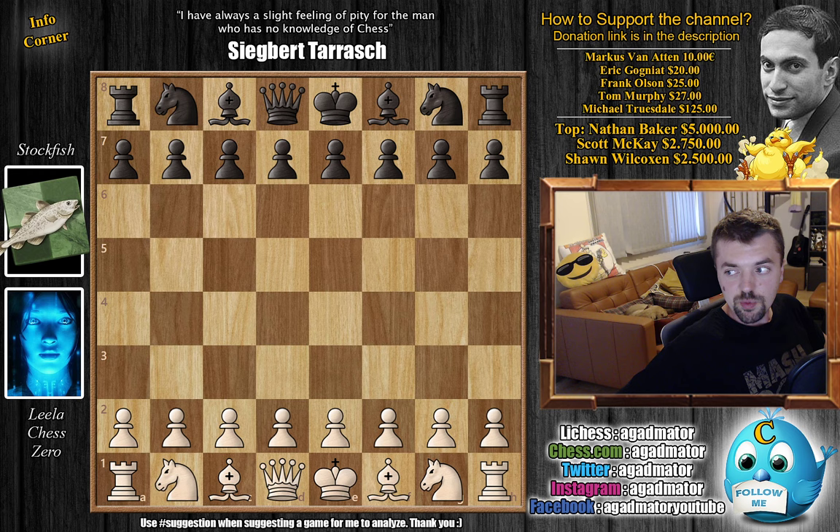Hello everyone and welcome back to the TCEC Season 17 Super Final in game 96 between Leela Chess Zero and Stockfish. The Super Final already ended, but since the Magnus Invitational and then the Nations Cup started, we didn't have a chance to draw some sort of conclusion from this whole Super Final. Basically, Leela and Stockfish are playing 100 classical chess games against each other with pre-arranged openings, so it's fair and a lot more interesting for us as we get to see a lot of different openings.